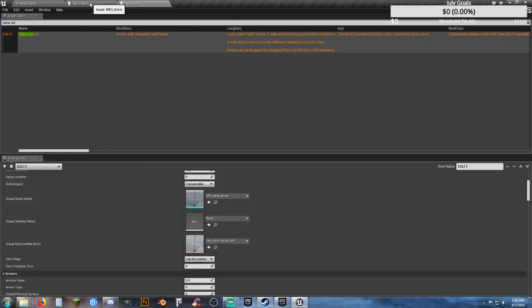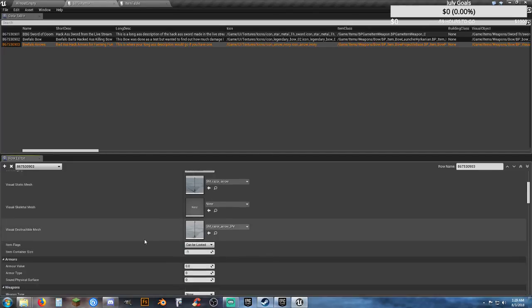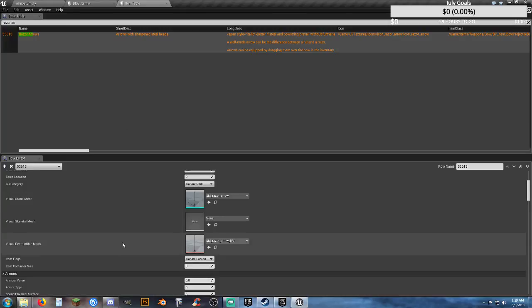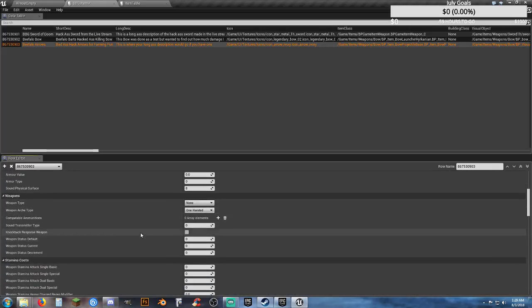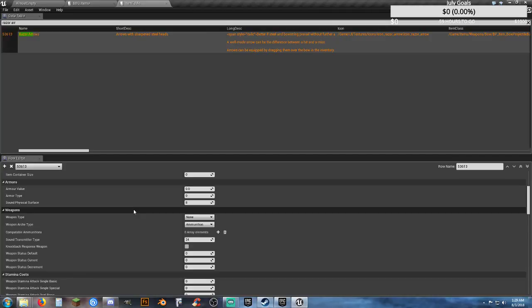Can be looted — this is interesting: whenever you're getting shot with arrows you can supposedly grab the arrows off your body, though I've not been able to do that yet. Sound and physical surface is 8. We're back to copying this data until we actually get to the damage stuff. We might be making this a little bit too OP, but whatever.